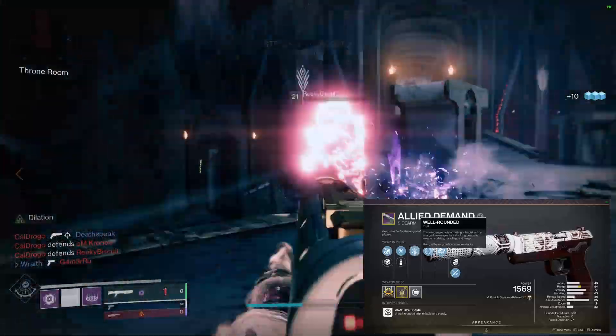Paired with that we have frenzy — if you can stay in combat for 12 seconds, you get extra damage, handling, and reload that lasts about 5 seconds. I don't think it procs too much for me, but it's always nice to have. Skulking Wolf: if you're at low health and get a guardian final blow, this weapon gets enhanced radar and removes you from the opposing radar. Accurized rounds give extra range, and fluted barrel gives more handling and stability. Finish it off with a range masterwork.